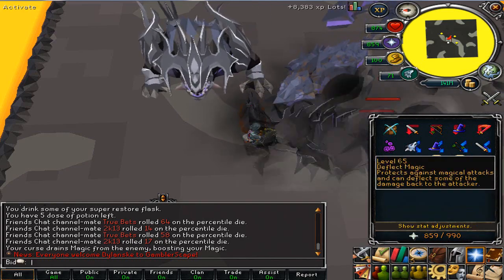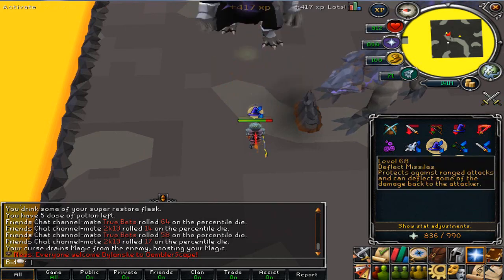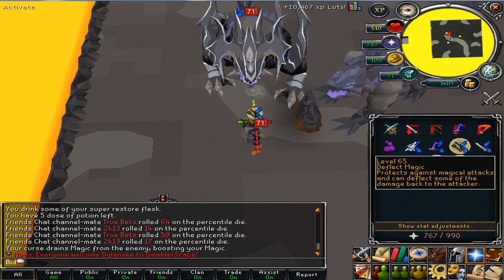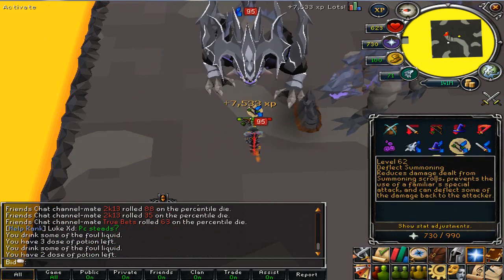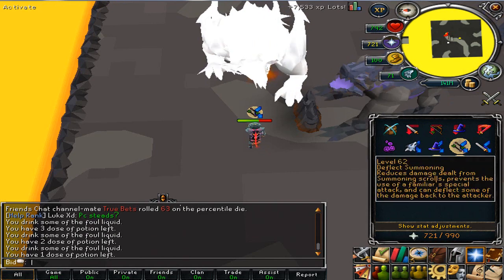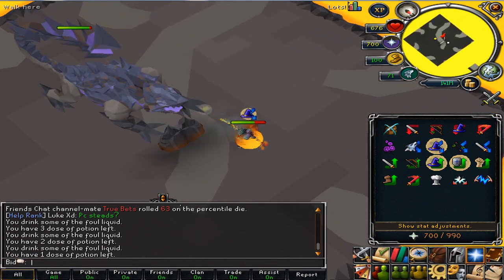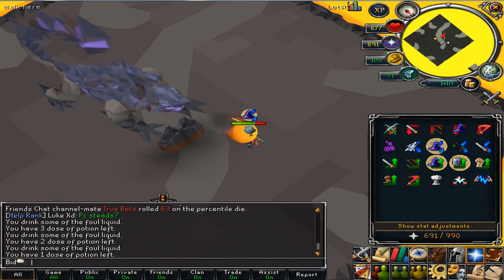He's dead. Now you want to go over here on Jad's side and tag Jad. Now for this guy, you want to pray mage. Once again, don't get too close because he will melee you and hit really high. Mage isn't really effective on him, but it'll kill him — it'll just take a little bit longer.